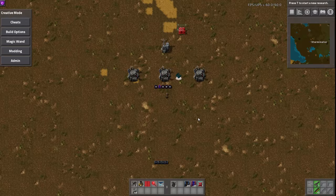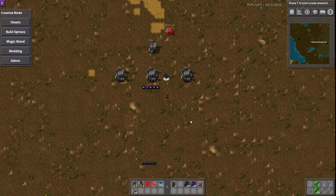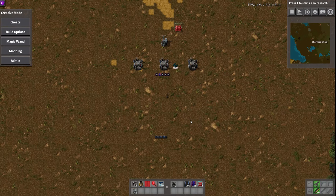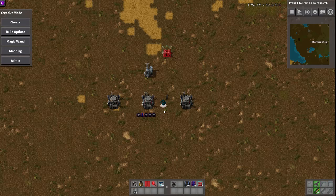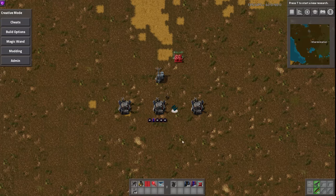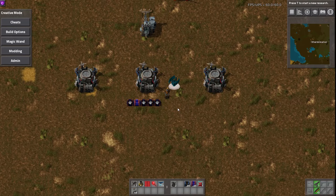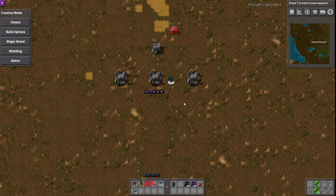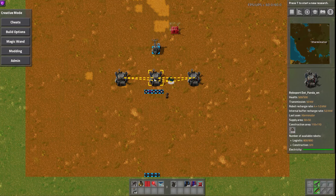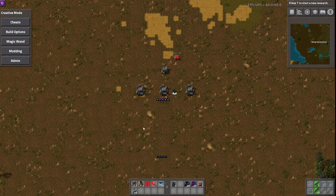So what this does is it adds a special new item to the game — this little guy here — which allows you to wirelessly charge your robots. Both construction and logistics robots will pretty much wirelessly charge. So if you have enough of these, your robots will no longer need to charge at RoboPorts, which can drastically increase your throughput because the bots can just charge while moving. They don't have to stop at a RoboPort and wait for other bots.